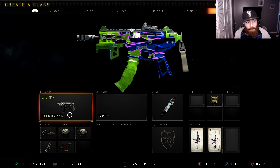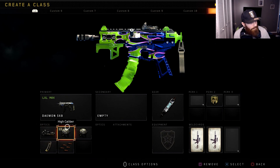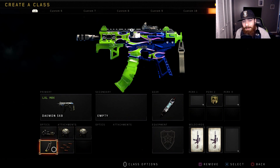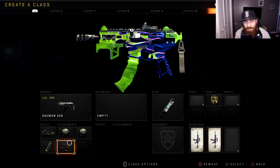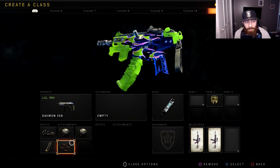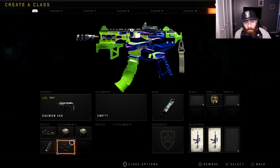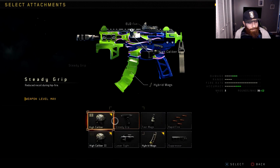This is one of the DLC weapons that I still highly recommend and really enjoy - that's the Daemon. The only downside of the Daemon is I feel like it does need a lot of attachments. I run ELO with high cal one and two, hybrid mags, and rapid fire - that's probably the best setup I can think of based on what I've used. I have tried all the attachments.